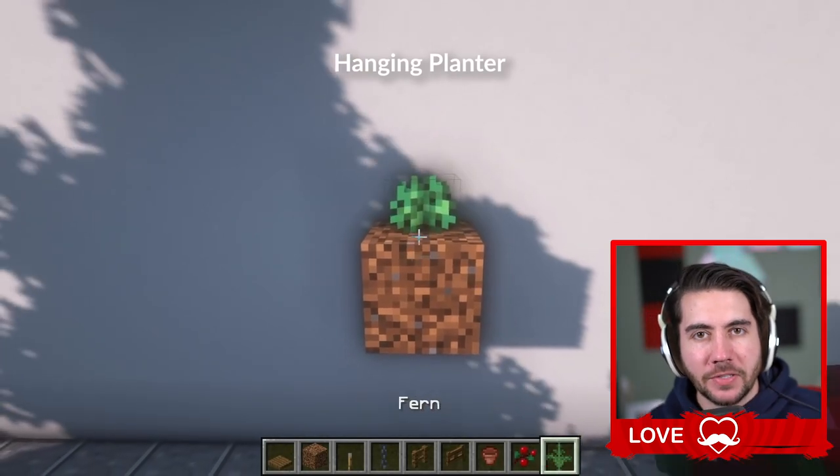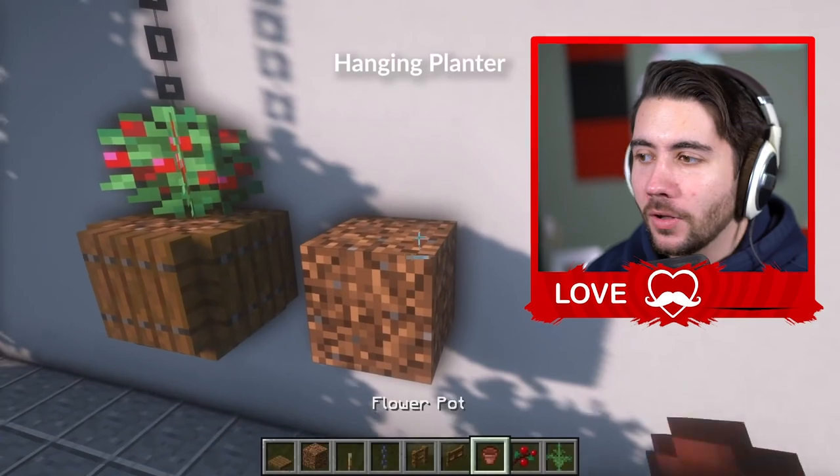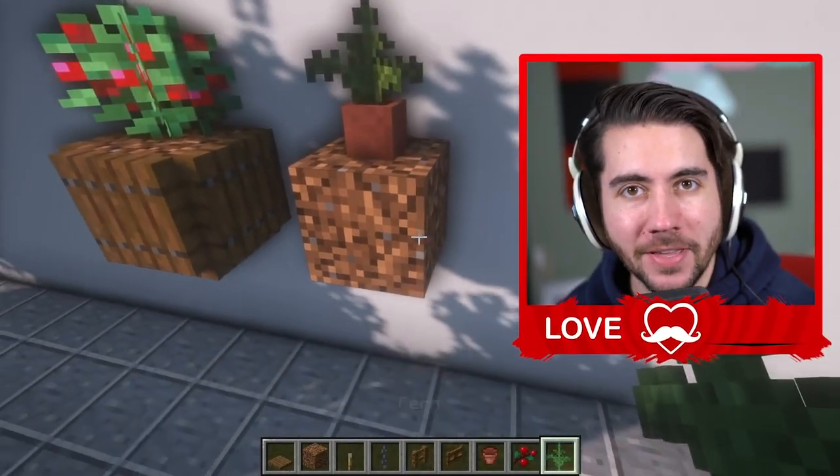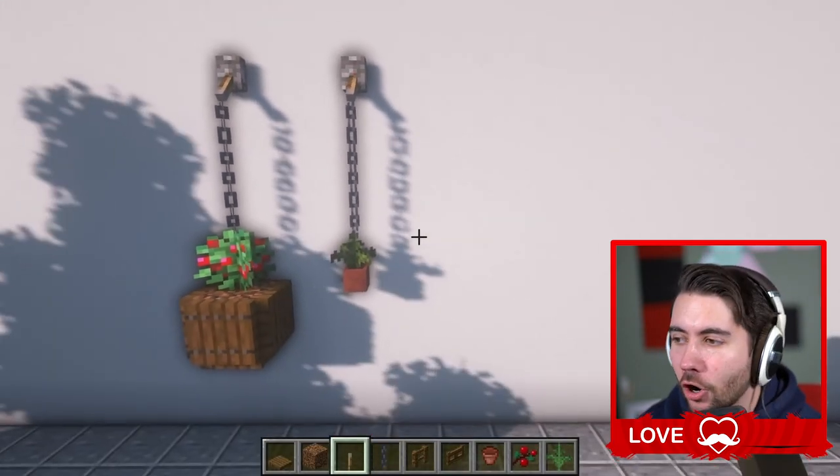The first thing we want to focus on is making the outside of this guy's base look good, because right now it is a wasteland. This is a beautiful and peaceful floating planter to pull together the entire base. We don't have all these blocks on our server, so we're going to get creative and make it our own.